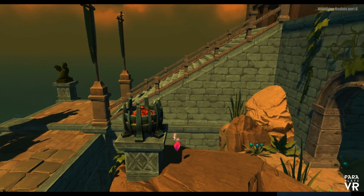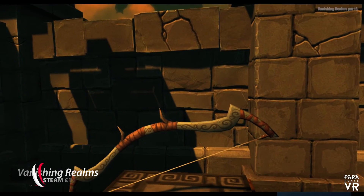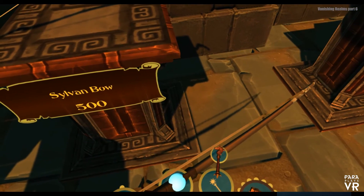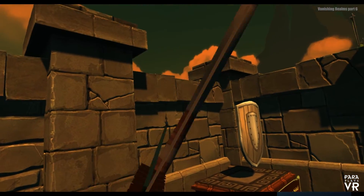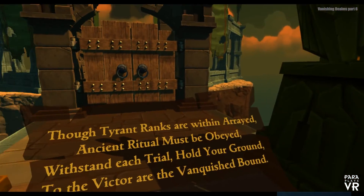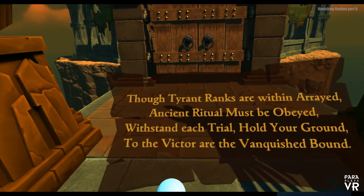There's a heart down there and looks like there's some sort of lantern which I presume we're going to have to light with the dragon stick. Over here we've got this bow that looks like it's straight out of a Zelda game and it's 500. I already have the English longbow — maybe there's a difference, maybe it's just stylistic. We've got enough brass I think, let's have one of these — it really has got that Wind Waker vibe to it, really nice. We've got the He-Man sword, the new bow, and we don't need that shield. Another scroll: through tyrant ranks in a raid, ancient ritual must be obeyed — withstand each trial, hold your ground, to the victor are the vanquished bound.